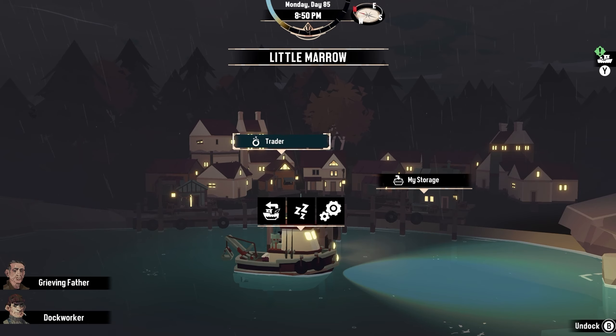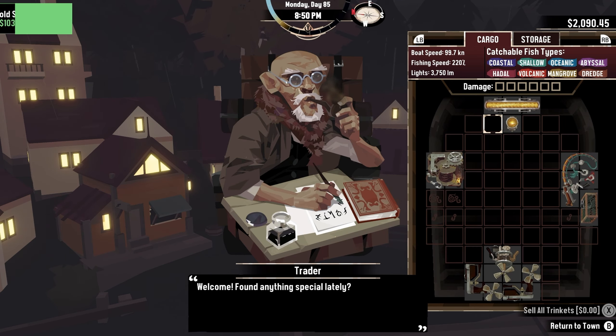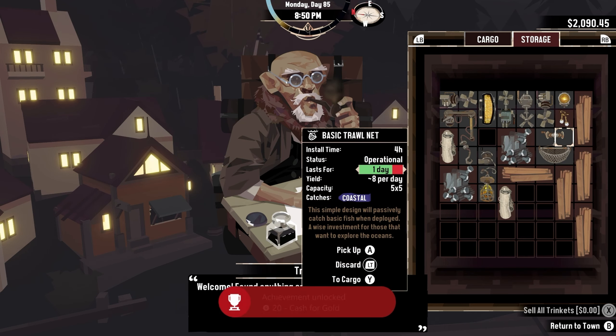I ended up meeting this old man who was a trader. He basically likes to buy treasure from me, like gold coins, broken glasses, medals, and a ton of other things. After dumping a stockpile of treasure onto him that was selling over well worth of $1,500, I got the achievement, Cash for Gold.